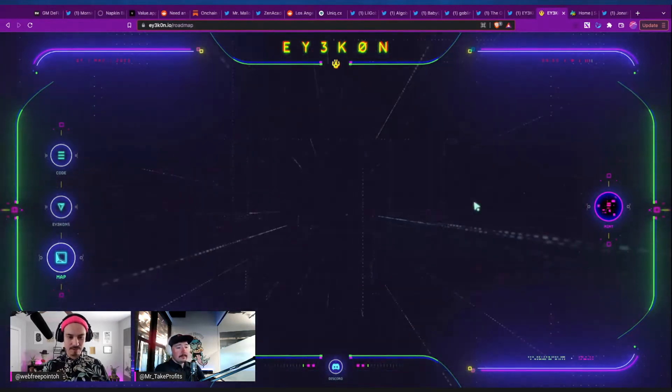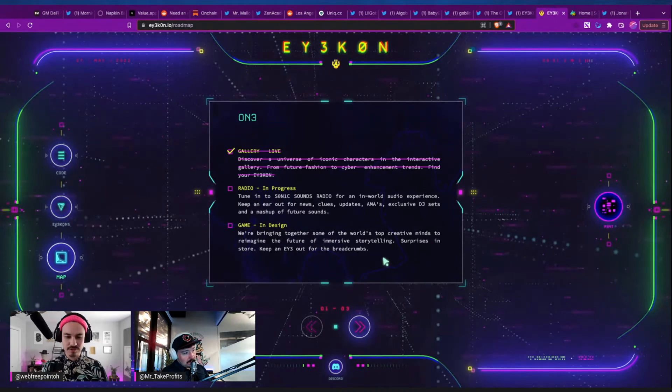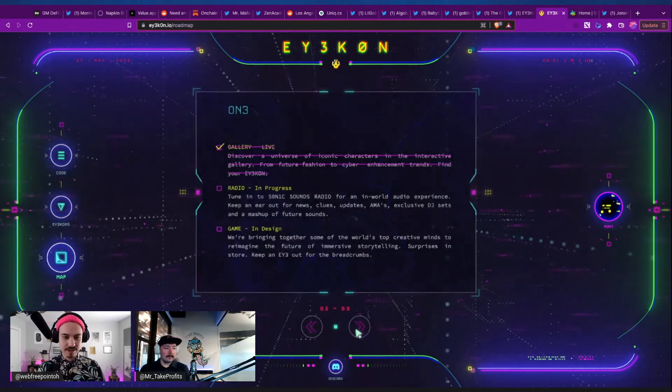Here's their roadmap. The gallery is live — you can see the characters in the interactive gallery, that's what they're calling it. Radio is in progress: tune into sonic sounds radio for an in-world audio experience, keep an ear out for news, clues, updates, AMAs, exclusive DJ sets, and a mashup of future sounds. Cool. Game is in design — they're bringing together some of the world's top creative minds to re-imagine the future of immersive storytelling. It's kind of vague.